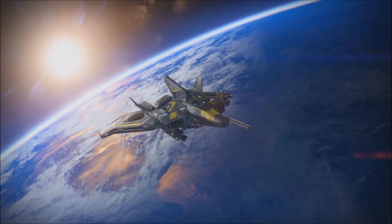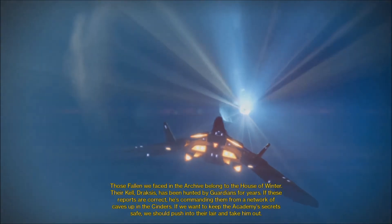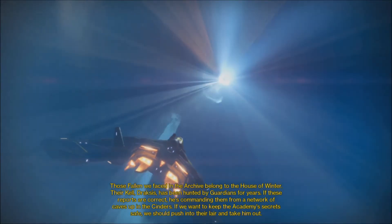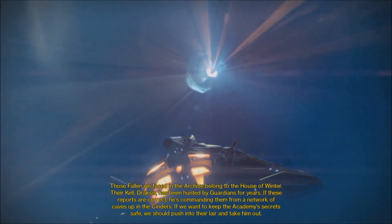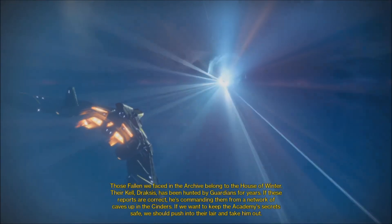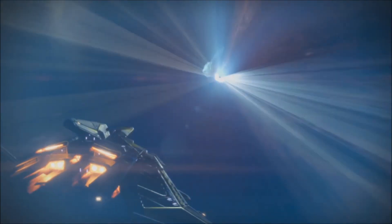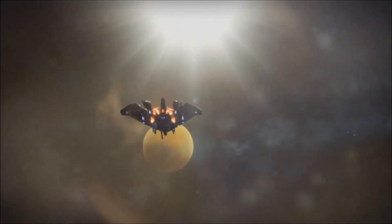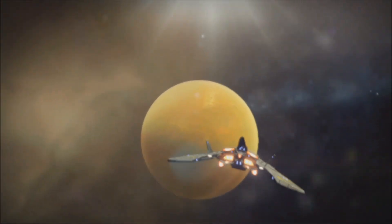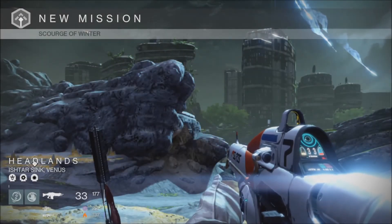At least to do solo — I kind of feel bad doing this without my partner. Those Fallen we faced in the archive belong to the House of Winter. So the kill order is to kill Draxus, the House of Winter's Kell. There's a bounty for this, so I'll go ahead and back out of this mission. I'm guessing it plays off like the daily story, where every day there's a different kill order mission, or maybe when you beat it there's a new one. But it might tie into the bounties somehow. This is Scourge of Winter — there's a lot of modifiers. I'm going to back out of this because I don't want to do it alone.